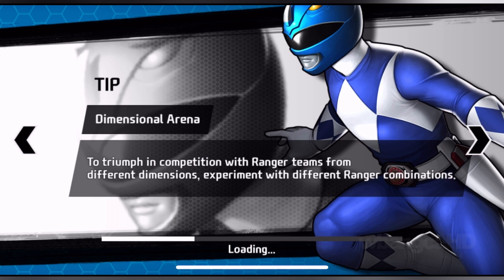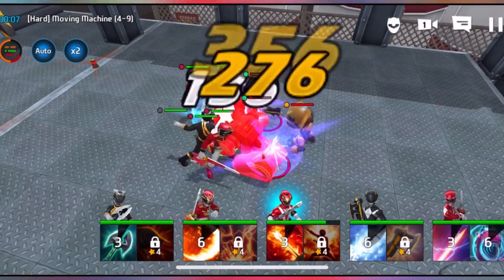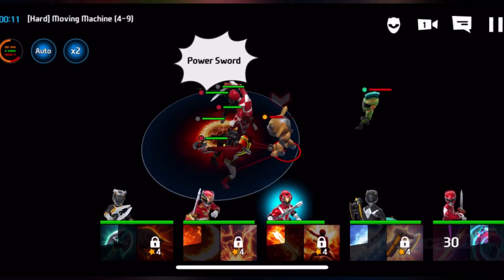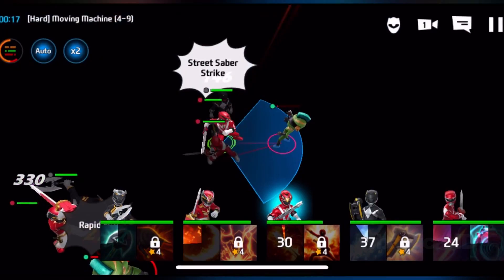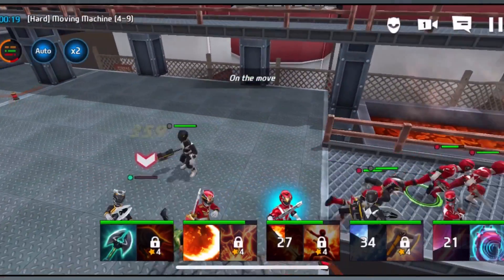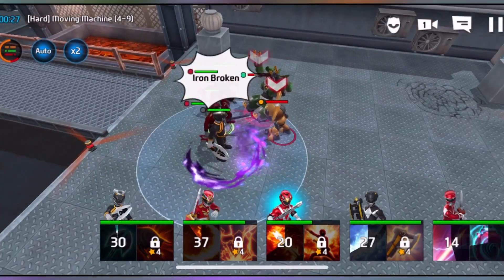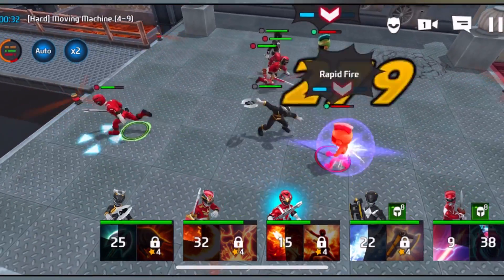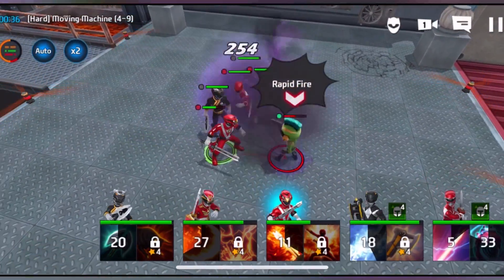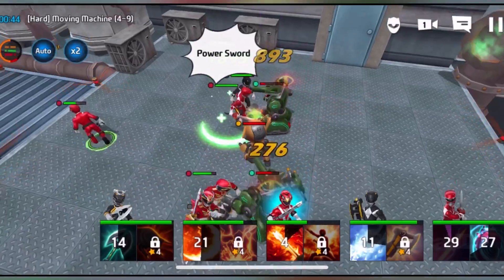Once you get one entire season or series up there, you're gonna be able to summon the Megazord into battle, and that's always good. The Super Megaforce Red Ranger is who we're aiming for. Spreading out the enemies should help. That Red Ranger's health is already down and he's taking a lot of hits. I can't control him to run back, but all you gotta do is tap on him and kind of get him out of the way.